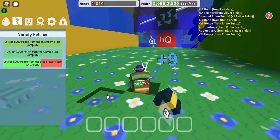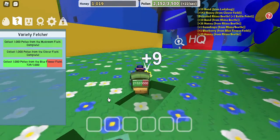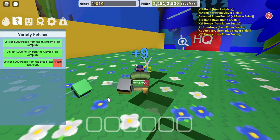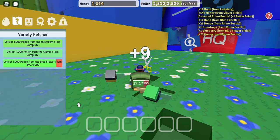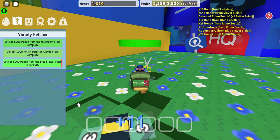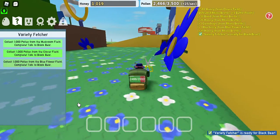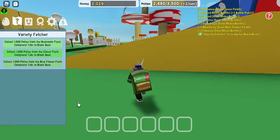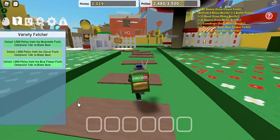We are almost finished with the Variety Fetcher quest. After that, we'll have completed enough quests to get the silver egg, which has a way higher chance of being rare than the basic egg — the basic egg only hatches basic bees. We have finished the three parts of the quest, which means we have completed the entire quest! And it only took us five minutes!